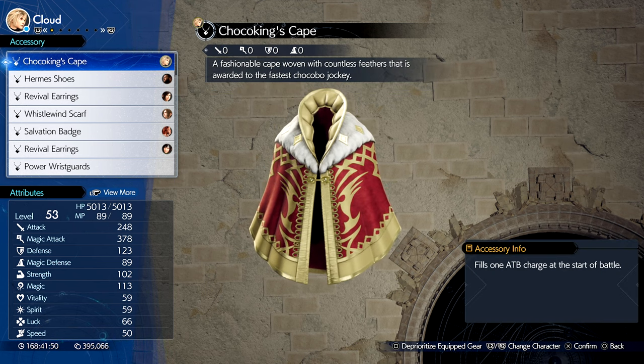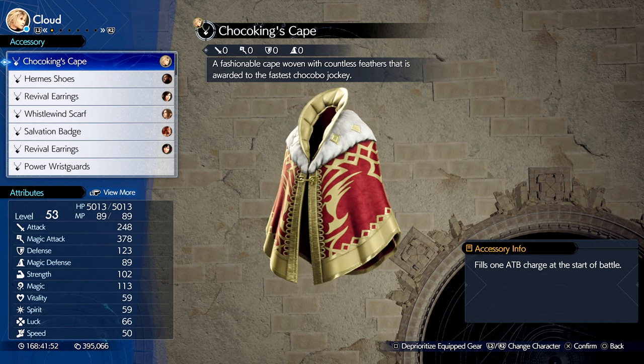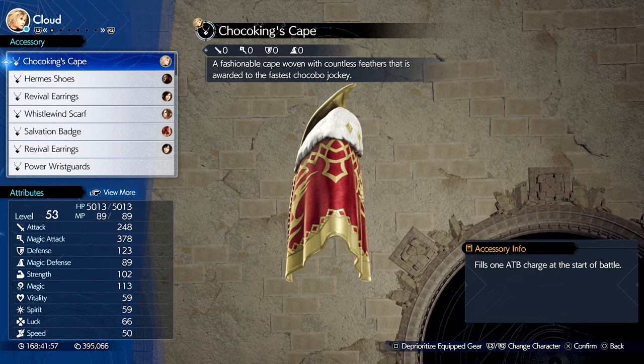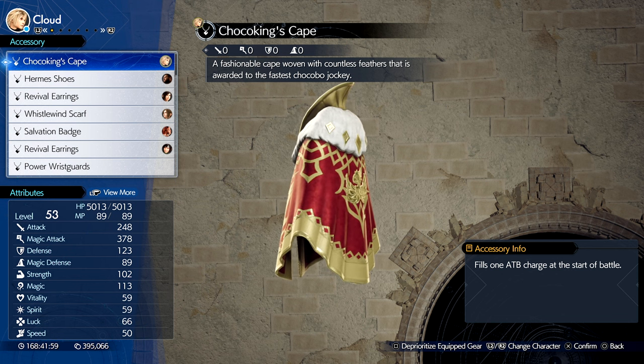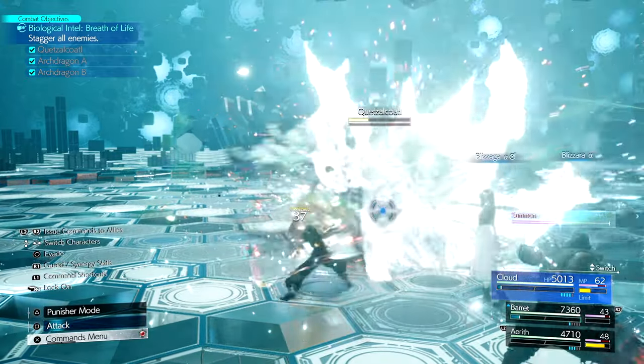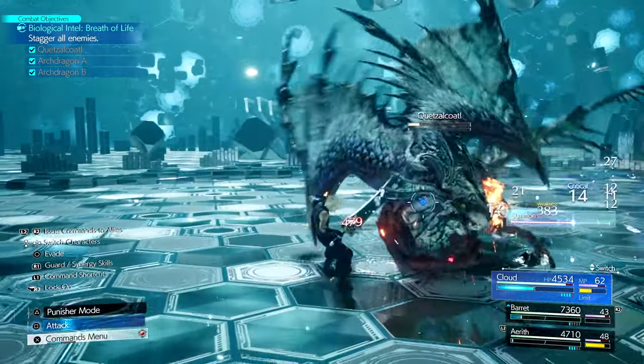For an accessory, I'm using the Choco King's Cape, an item that allows the user to start a fight with one fully charged ATB bar so Cloud can start a fight and instantly begin dealing damage. If you don't have the Choco King's Cape and you want more information on how to get it, please see the video I made detailing exactly how to get it, linked on the end screen of this video.